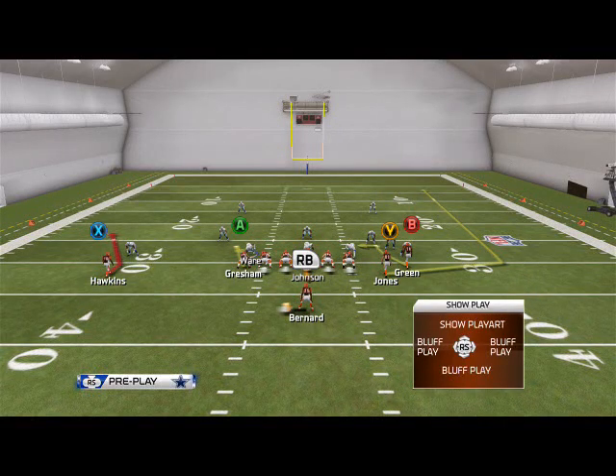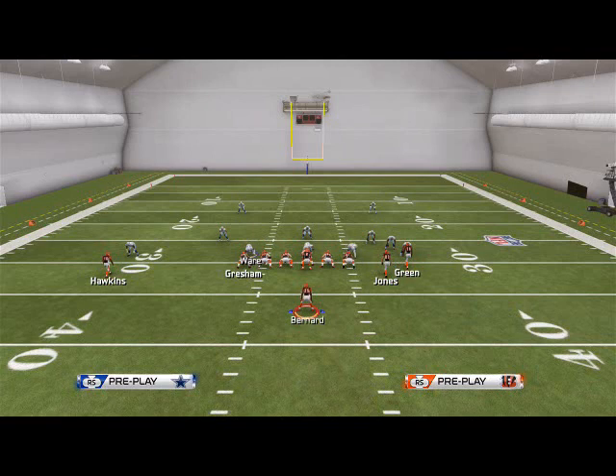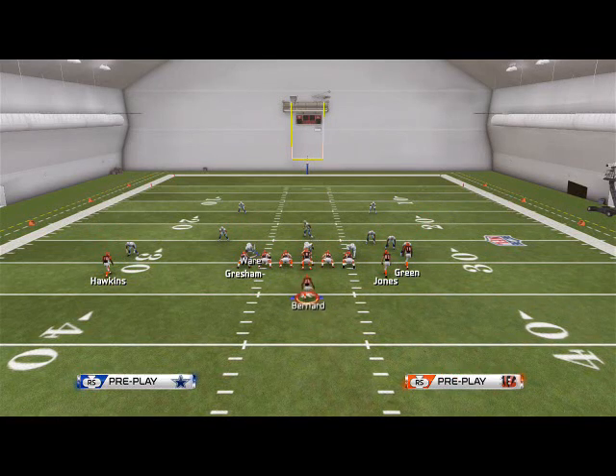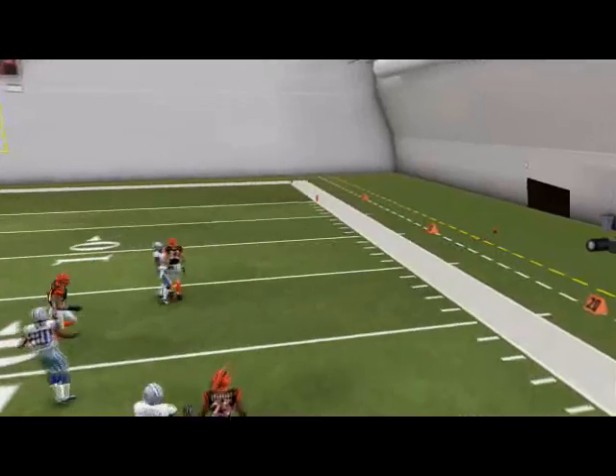Slot Fade is the play I really want to focus on. I like to put Gresham on a slant pattern, Green on a drag pattern, and I like to motion Bernard to the right and put him on a wheel route — you have to put him on a swing pass first, then motion him and put him on a wheel. The first read on this play is going to be Jones — he's going to do a really good job of beating man coverage.